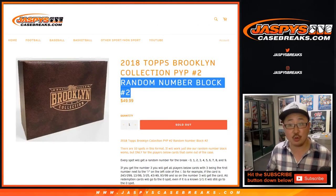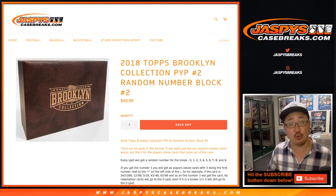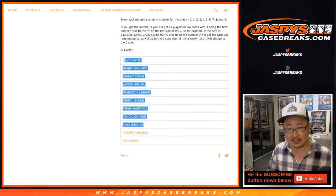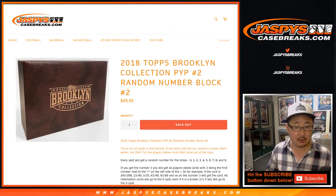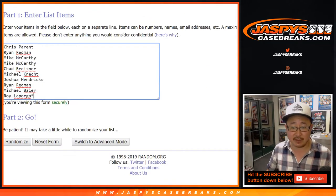Now, let's do random number block 2 for pick your player 2, for these players right here: Ortiz, Machado, Bench, etc. That involves these lovely people right here.